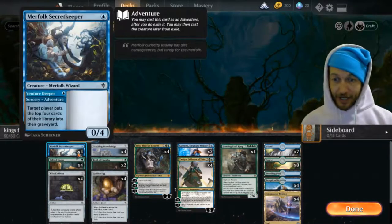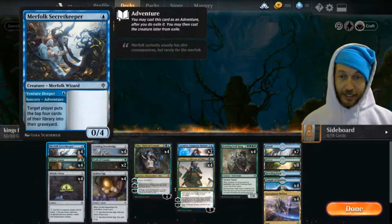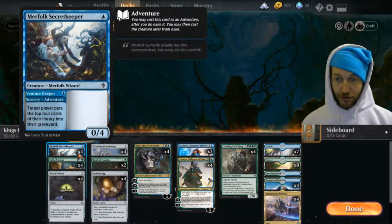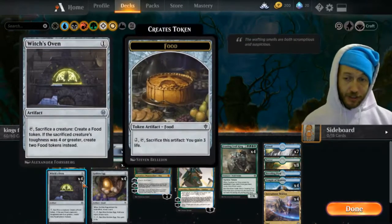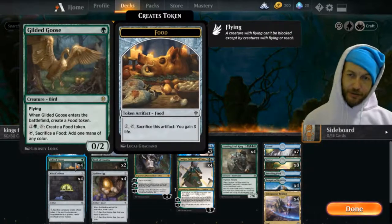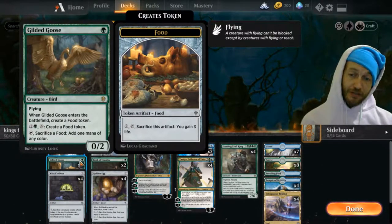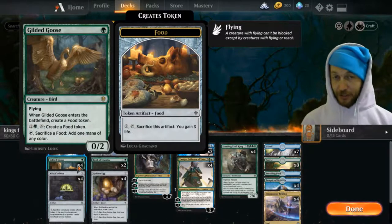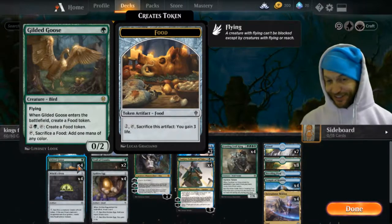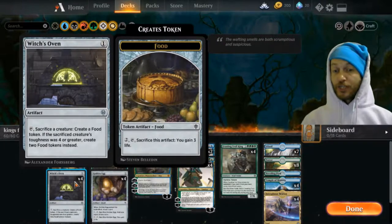The way we get him in the graveyard is with our Secret Keeper, dumping and milling ourselves. The other half is a 0/4 creature — perfect blocker — but we're going to just cook it. We're going to make fish for the king. Then we go to our Gilded Goose. This is coming down with a food token, and then we're going to use Witch's Oven and make another food token. So we're going to have fish and then goose all on the table.